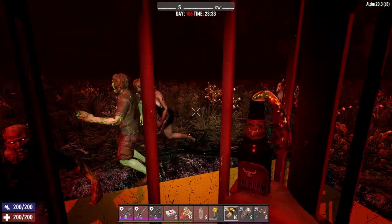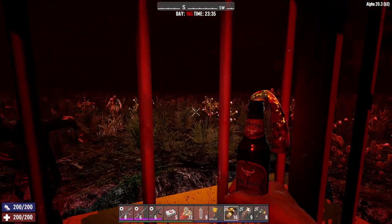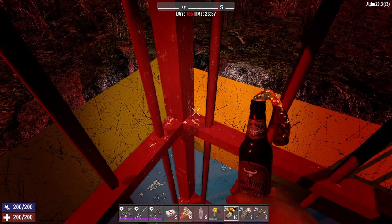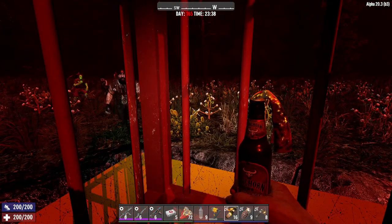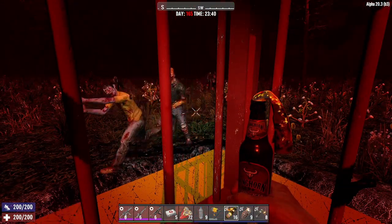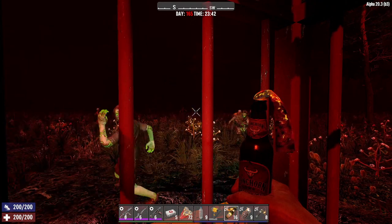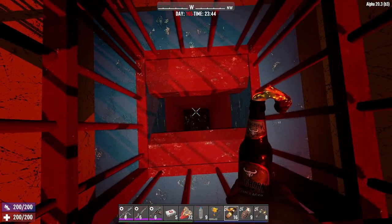I'm just literally standing here waiting for the pit to fill up with zombies. I've barely had to fire a shot the entire night — except for one zombie that made it across the cheese loop. There's no vultures, no coppers, no demos. We're literally just farming XP at this point. All we're doing right now is farming experience.